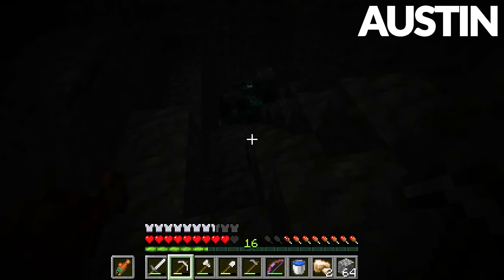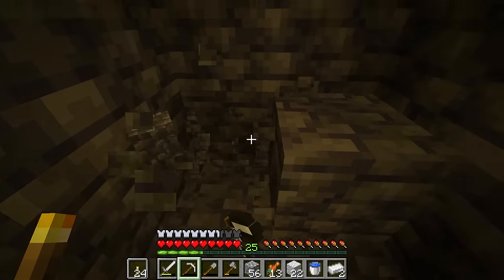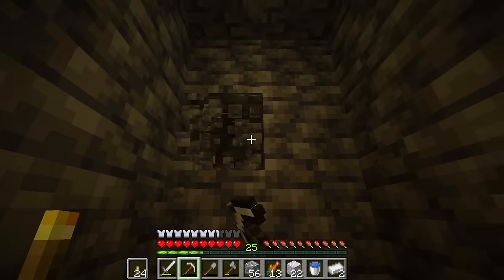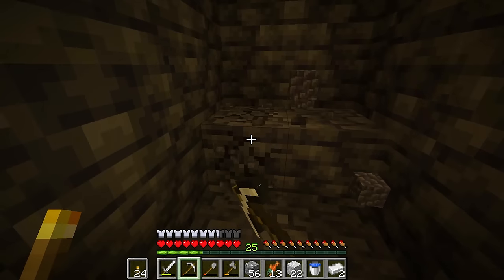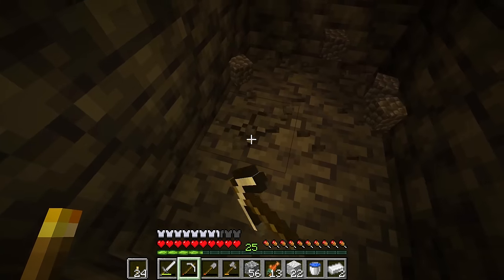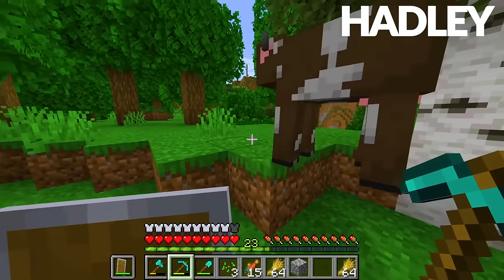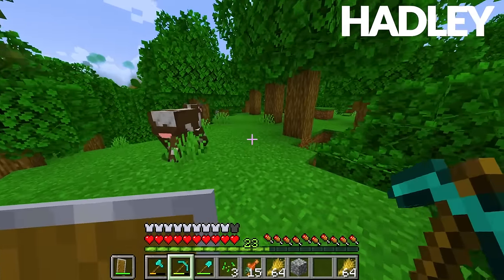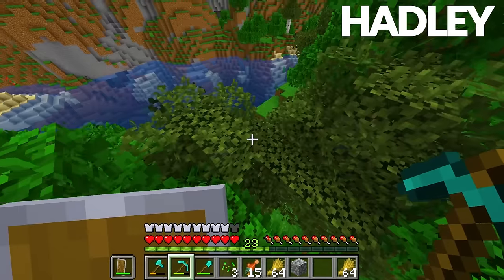I got a dog with one bone! I found an ancient city! Did you really? Good job Austin. We gotta take note of that — let's write down the coordinates so we don't lose it and we can come back to it. Oh no, the last time we went to an ancient city we got wrecked — we lost all our wings.